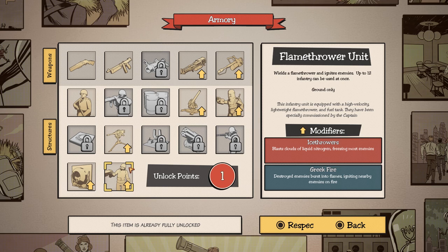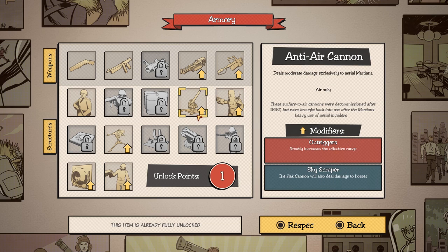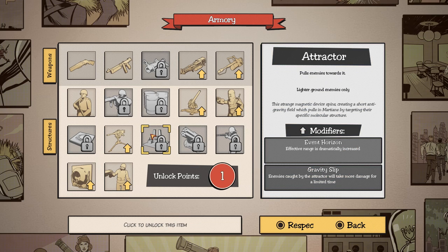Holy crap, wait till you see these guys. This is cool. Alright, so we want the attractor, right? The magnet? No, not the attractor — I think the attractor sucks. I think the cryogenic... The attractor was the one that was clumping them all up and you were using the blast furnace on. Okay, yeah, we'll do that then.